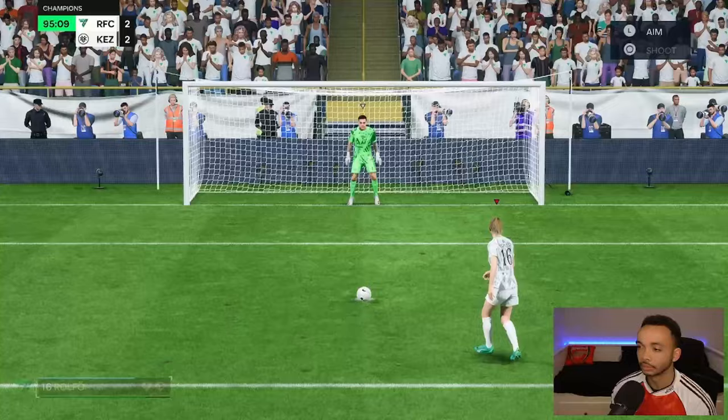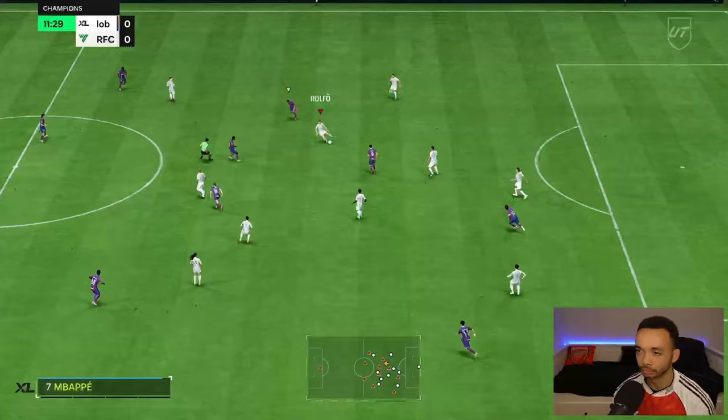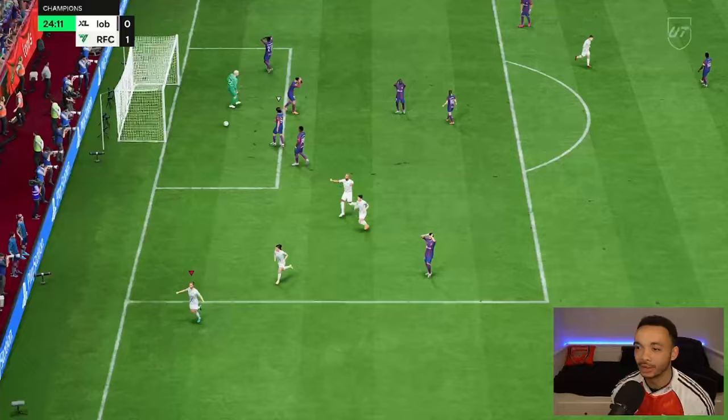We get a pen - Rolfer's on it, gonna go top left. No mistake! We get the deserved win. Mendy - that's a rare card, right place right time. Rolfer intercepts it - what can we do? Across goal - wow, top right corner! That is an important goal, one nil.